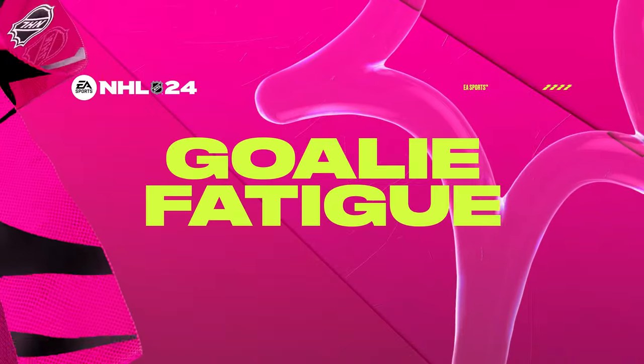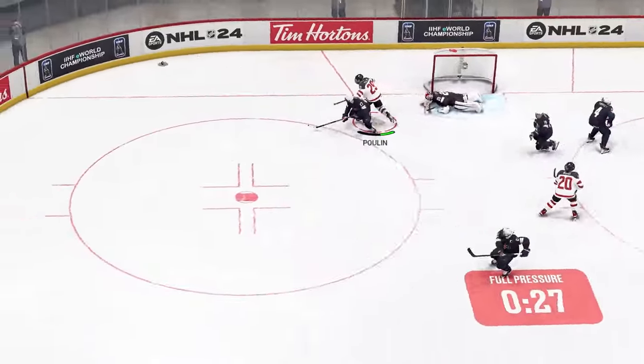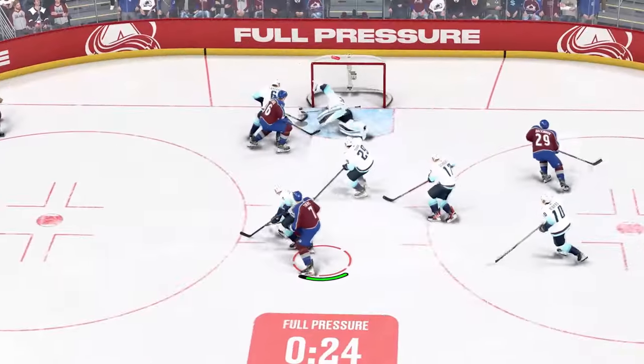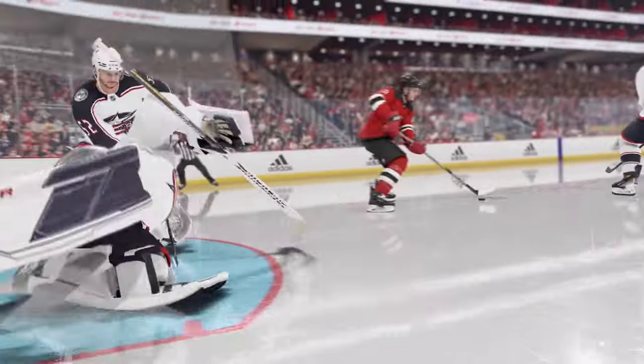We've also added the Goalie Fatigue feature, adding over 50 new goalie animations, including a brand new Desperation Save Package. Goalies will now tire as you increase attack zone time, move the puck around, and most importantly, get shots on net. As a goalie tires, they'll make more errors, causing rebounds and absolute chaos in the crease.